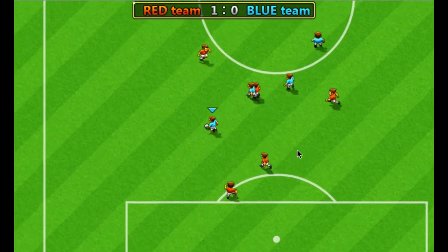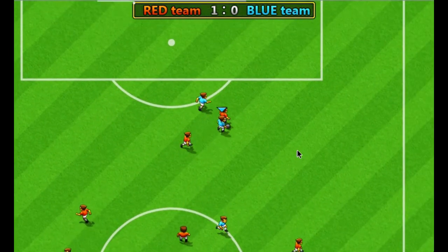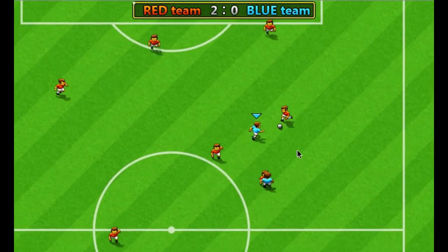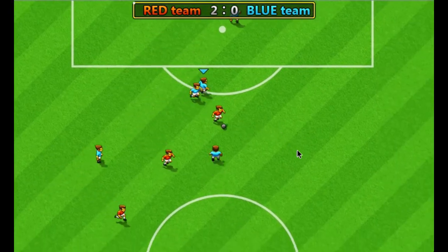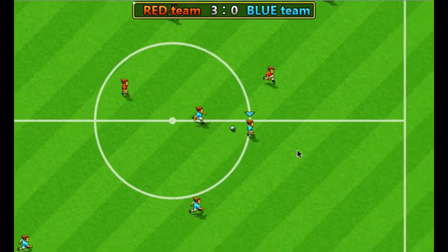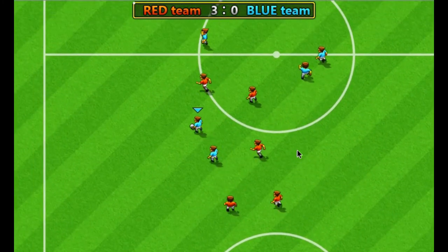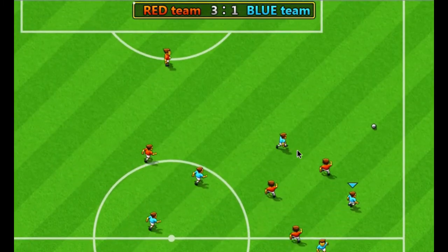Here we go again. Darn it — every time I make a shot on goal I get it stolen off me. I got it stolen off me there. Can I score a goal? That's the question. Got the ball again. At least I scored a goal, so at least I won't have a zero. There's a score.